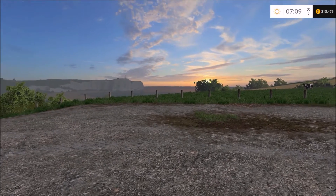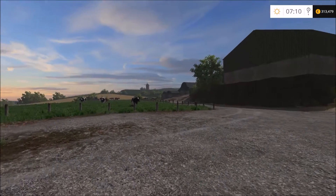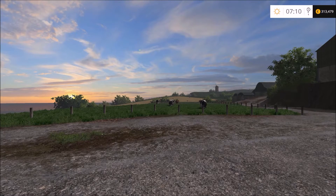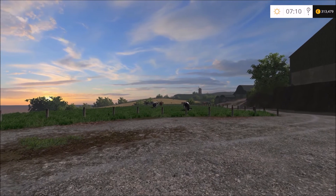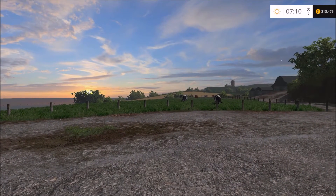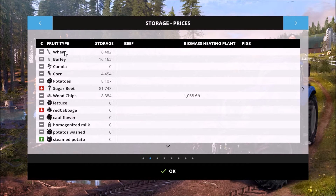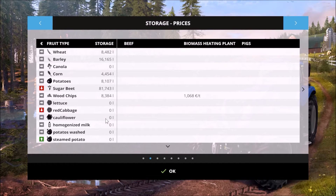Hello everybody and welcome back to Sandy Bay farm. Last time we did some harvesting on field 33, and I've done some things off camera. I made round bales of the straw that we're going to take and sell. I've also emptied most of the silos and sold most of the seeds we had — corn, canola, barley, wheat — almost nothing left, just to get some money because we needed more funds.